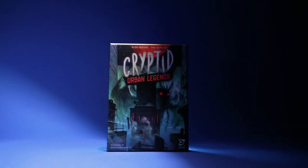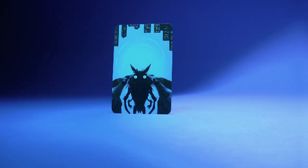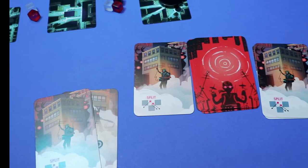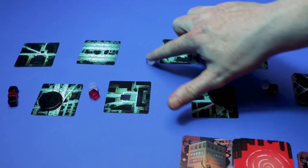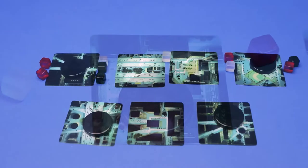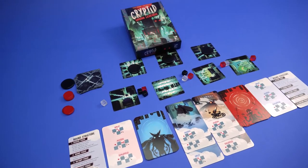Cryptids are things that we aren't quite sure they really exist. In this game you're either a scientist on the hunt for the elusive, or the cryptid trying to successfully escape. Using sensors you'll prowl the streets until the cryptid has nowhere to go, or they can successfully make their escape. Will you be the hunter or the hunted?